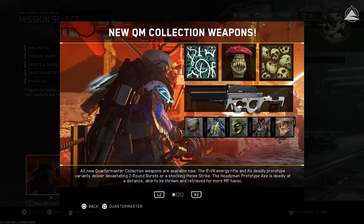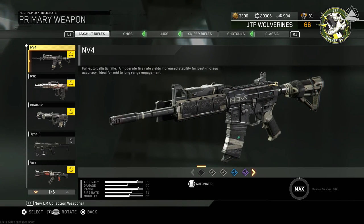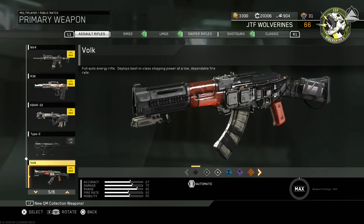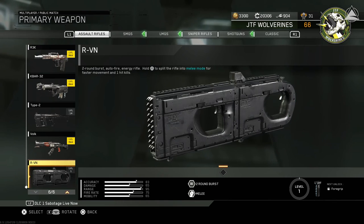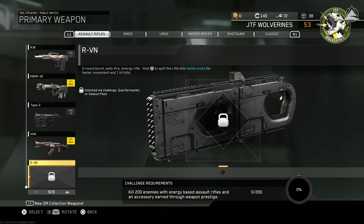After you've loaded up your game, you can head over to your Create a Class menu, pick a class slot, and go to your primary weapons. Scroll down to the bottom of your Assault Rifles right after the VULC and you'll see the RVN. Now if you already have a Season's Pass, this will be readily available for you to play with. But for those that don't have a Season's Pass, your RVN will be locked and you'll have to work for it.